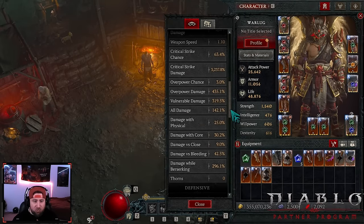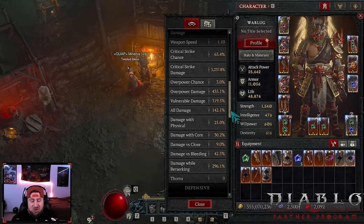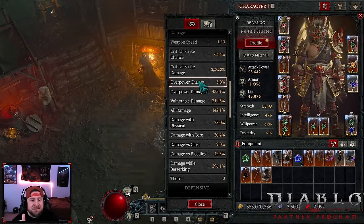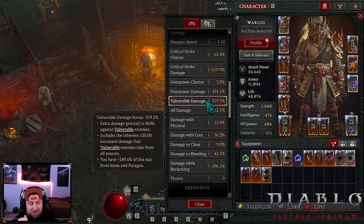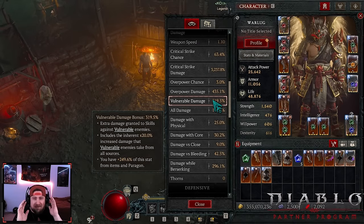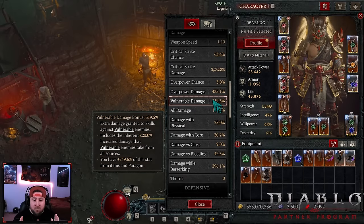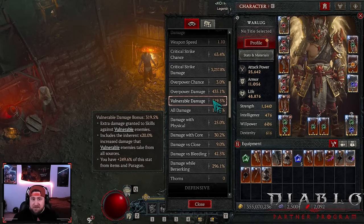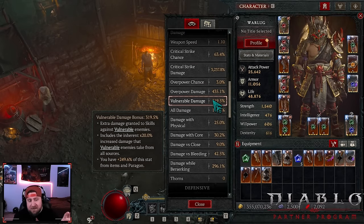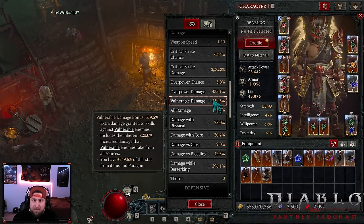The key math explained: critical strike damage to vulnerable damage needs to be 10 to 1. So for every 3,000 critical strike damage you need 300 vulnerable damage - that's just how the barbarian math works to maximize bleed damage. If I'm wrong about that please let me know in the comments below, because I'm really enjoying this build.